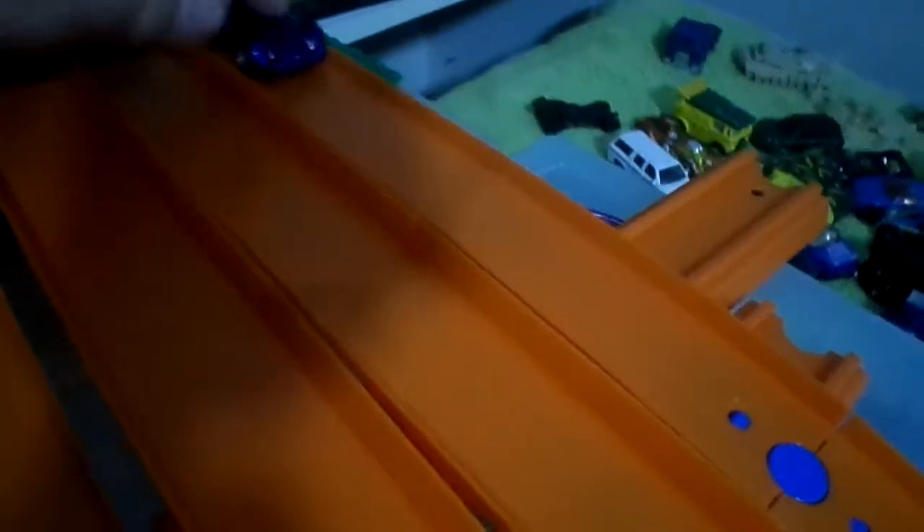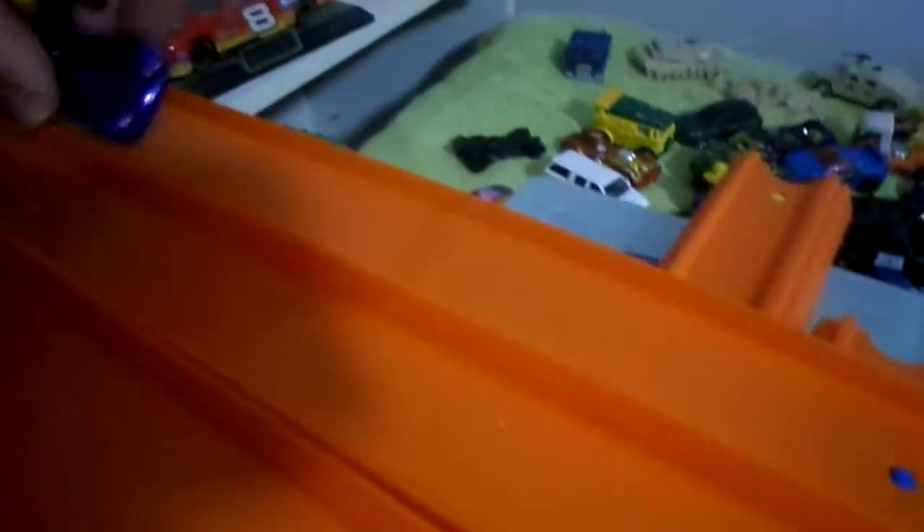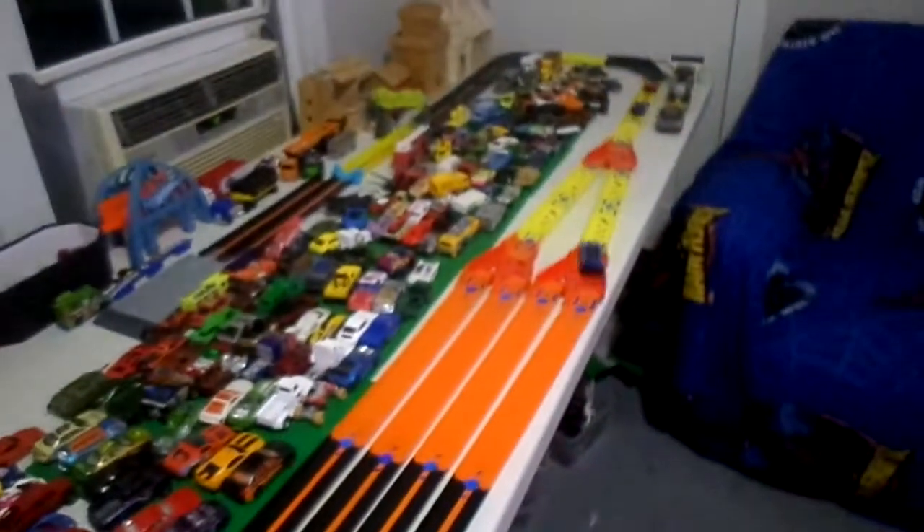Next up we have the Dodge XP, the Double Vision, a Pagani — I keep forgetting that one's name even though I've used it several times — and we have the Time Shifter. Let's see all these fitting in boosters. I got them all on boosters and they're ready to go. The Double Vision was way behind the other cars. The Pagani is leading, the Dodge XP right behind it, followed by the Time Shifter. We got a winner for that race.